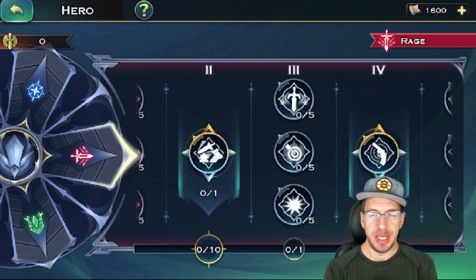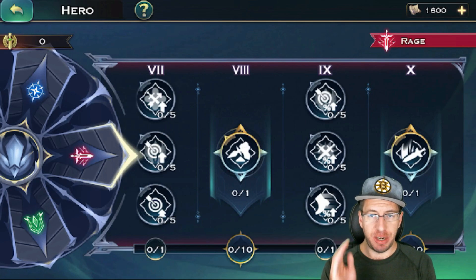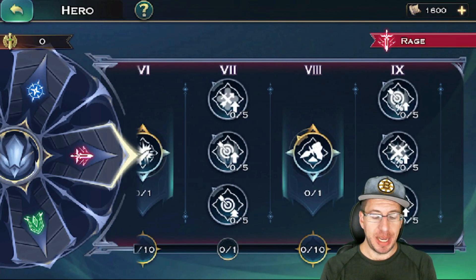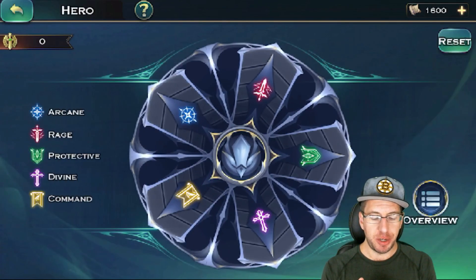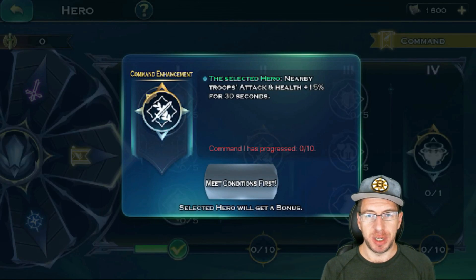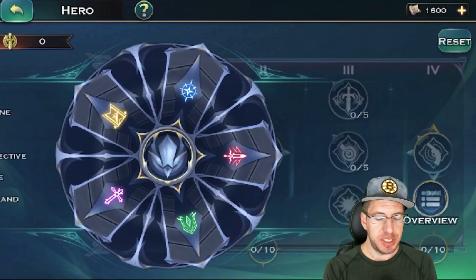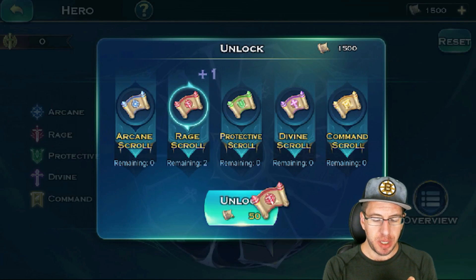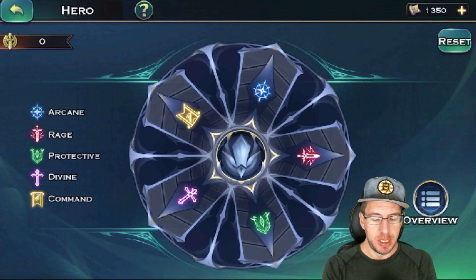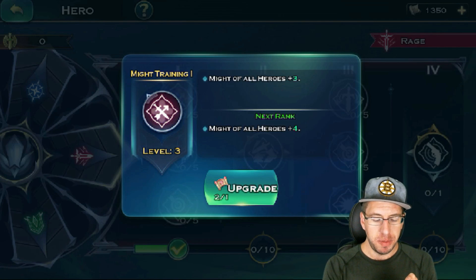For the Rage-specific masteries, say I want to focus on Nora — I can't select Nora for each one of these major milestone nodes; I can only pick Nora for one of them. However, I can pick Nora for Rage and also pick Nora for one of the other mastery trees, or for a tier two slot in Command. The only restriction is you can't have one hero get multiple Rage special masteries. Now we're actually going to buy some of these points. We'll go with Rage scrolls and unlock a few of these.